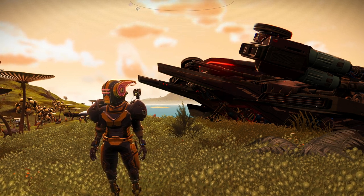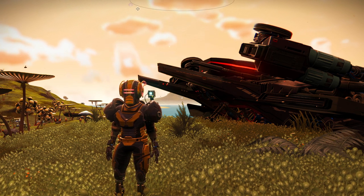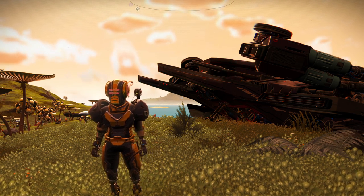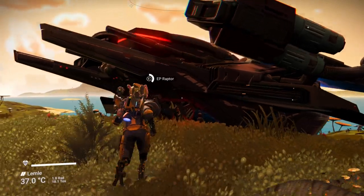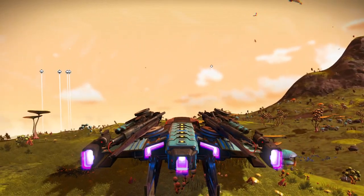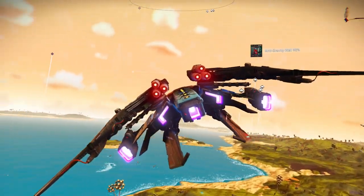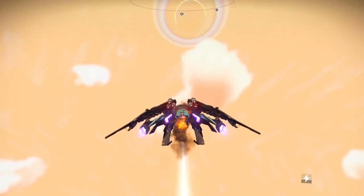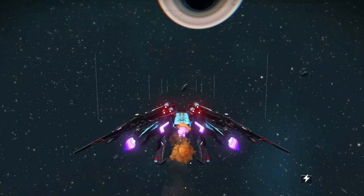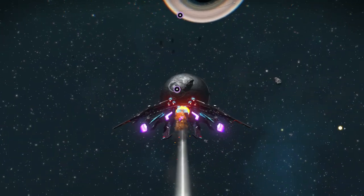Good evening everybody and welcome to No Man's Sky. This is Elan Paul, and guess what we're doing? It's time for that anomaly mission. Taking off from my home planet here, known as Lemley. Let's go ahead and take a ride out of this atmosphere. I love the blue water here and everything glows. Beautiful place to be. Let's head out into the atmosphere and get our anomaly mission started for the weekend.